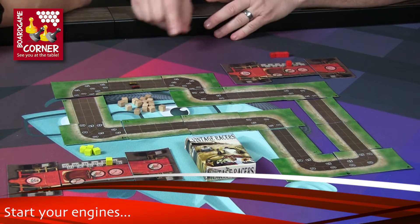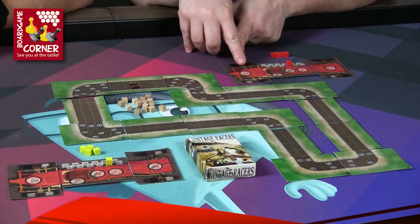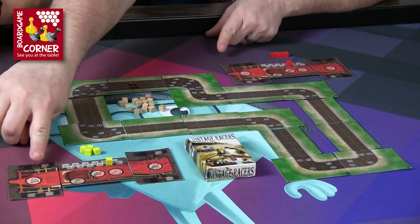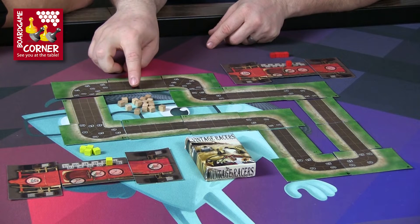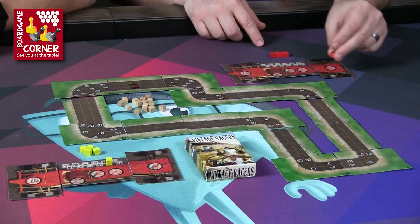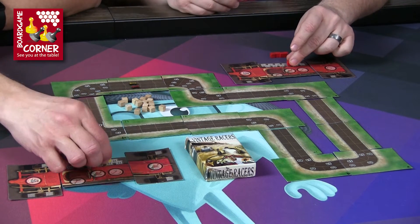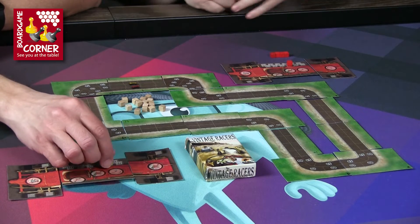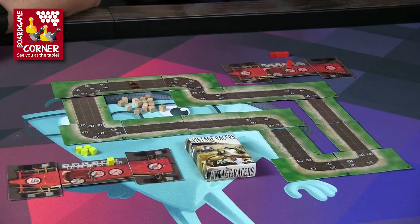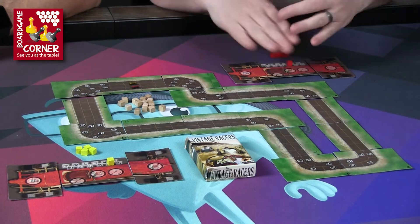We're set up here with two cars based on our tail-end speed — I have 50 to your 30, so I get the inside track in the first spot, you get the second spot. On the very first turn we set our speed to that, representing that jump-start we talked about, just firing those cars up and trying to get off the line. You're going 30 on the first turn, I'm going 50. On turn two we do a secret adjustment.